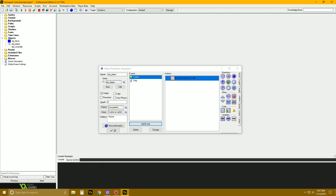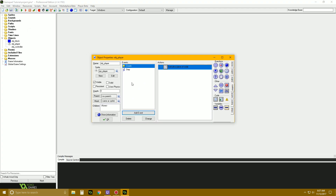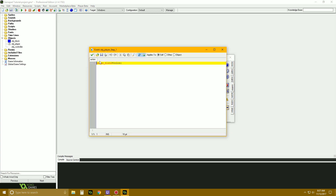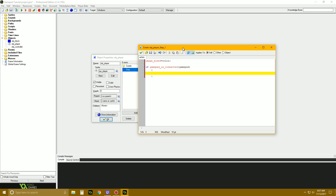Now I need to open up another project to do some collision stuff. In the meantime, we can do some other stuff. First off, we can say if gamepad_is_connected — it's always a pretty good idea to do a little check right here, just to say if it's connected, otherwise don't do anything.